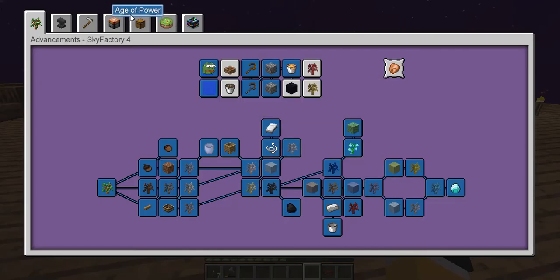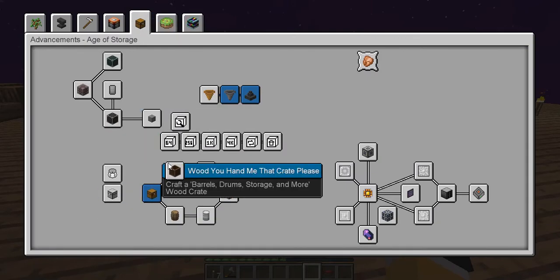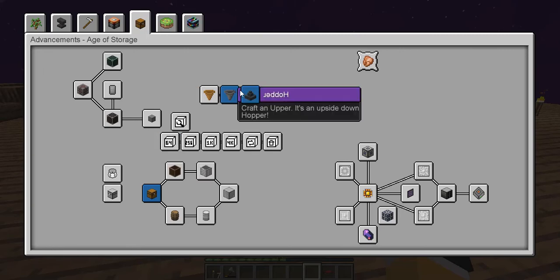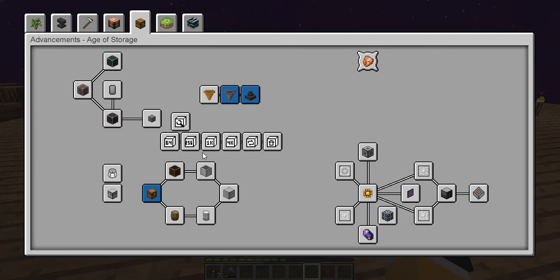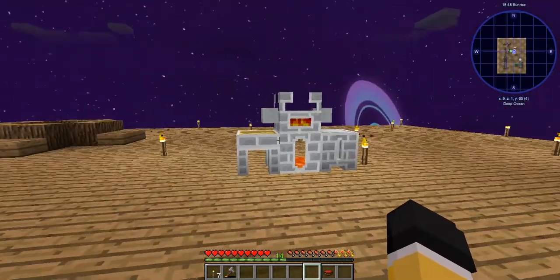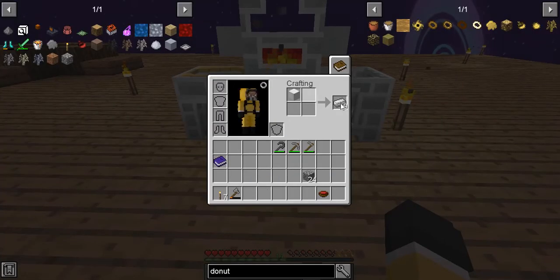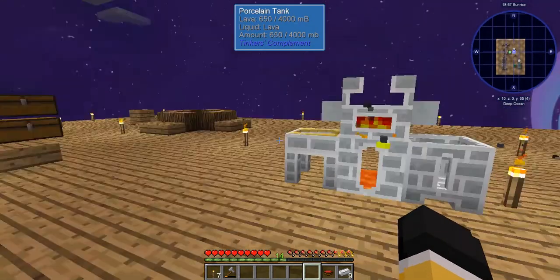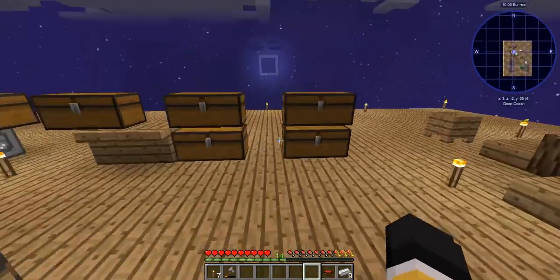What we need to do is make our storage way more efficient. We want to craft a chest builder to get chests that can hold like 256 slots for just one chest. We want to do that, but realistically we can't right now because our efficiency level for smelting ores just isn't that great. Actually, I take that back — we can make the chest builder itself.